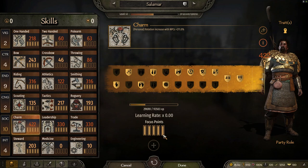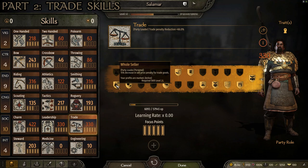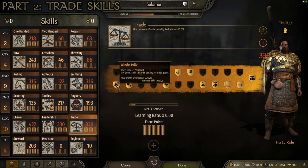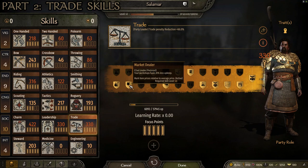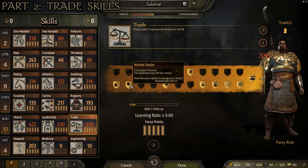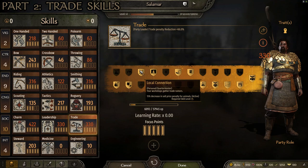We're going to start by focusing on the trade skills. This is the spread I find most beneficial long-term as a trader. For level 25, I recommend Wholesaler — this gives you a 15% decrease in sell price penalty for trade goods. I find raw trade goods are often the best things to trade for big XP gains because you can buy a lot more at once, and buying low and selling high equates to more XP per transaction. For level 50, I go with Market Dealer, which gives you less upkeep on workshops. Workshops can be very beneficial long-term, and one thing that brings them down is if the upkeep is too high, so I like having that 20% less upkeep.